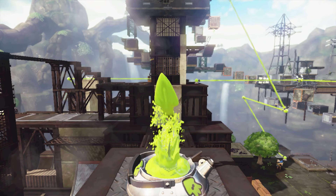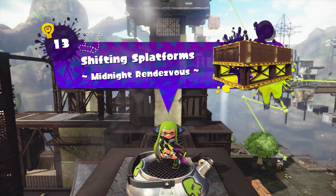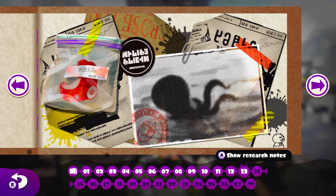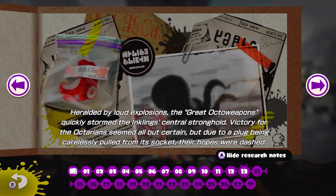Depending on how quick level 14 goes, we may get that done and the boss level. Actually, we're probably just doing 13 and 14 in this one. Heralded by loud explosions, the great Octo weapons quickly stormed the Inkling's central stronghold. Victory for the Octarians seemed all but certain, but due to a plug being carelessly pulled from its socket, their hopes were dashed.